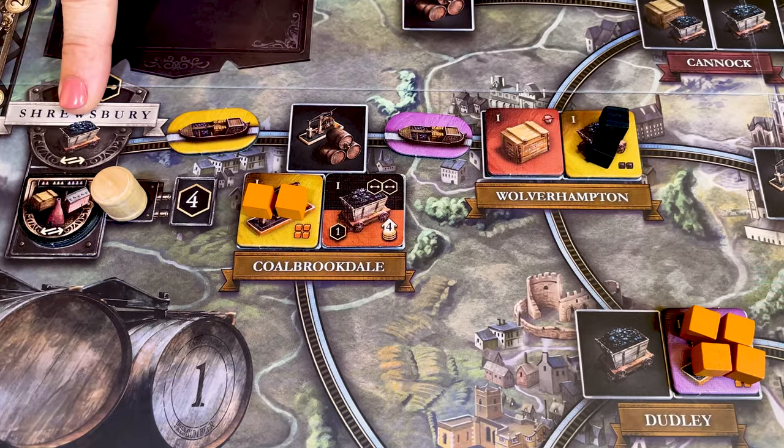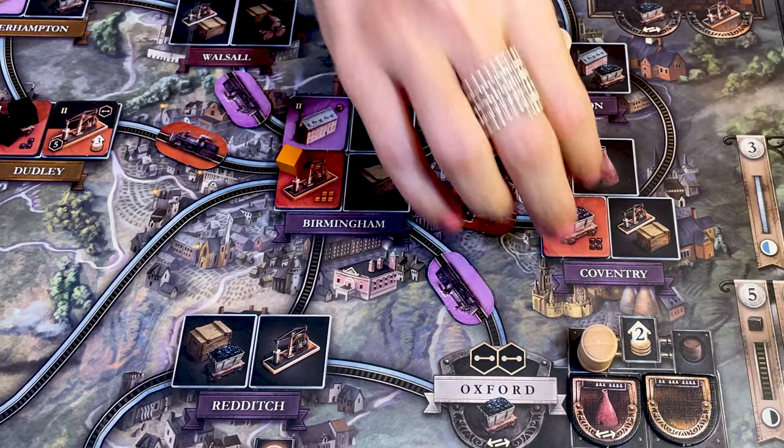In Brass Birmingham, you play an English baron of industry, developing your production network and selling goods during the industrial revolution. The game is split in two eras: the canal era to start slowly and the railroad era to grow to your full potential. At the end of the game, the player who has built the best network and most developed industry will win the game.